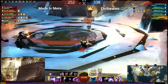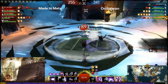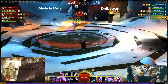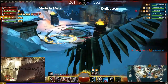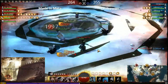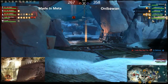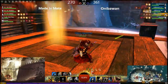They killed the necromancer and got the stomp — well played by Aniba One. Now they need to kill the thief. He doesn't need to escape — he has enough sustain. And yes, he simply killed the ranger. Now Meta Ultima is fighting Aniba One's engineer.